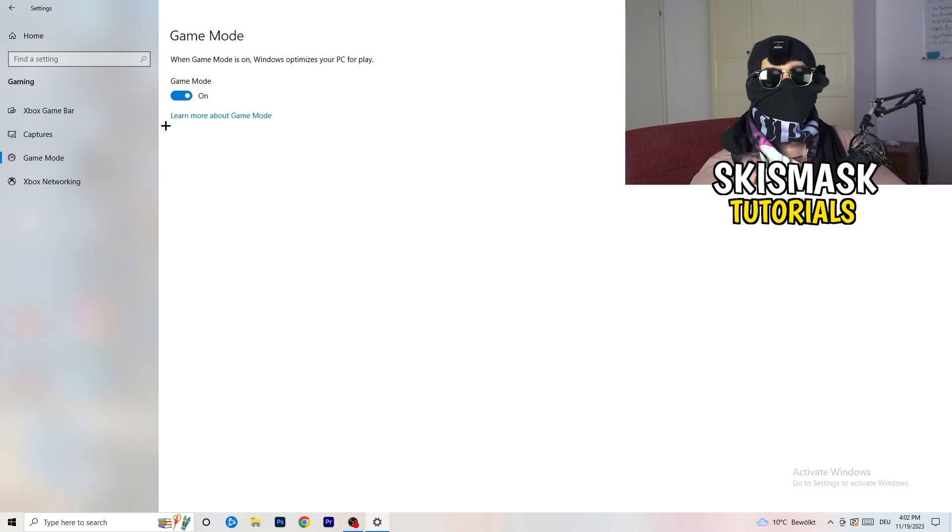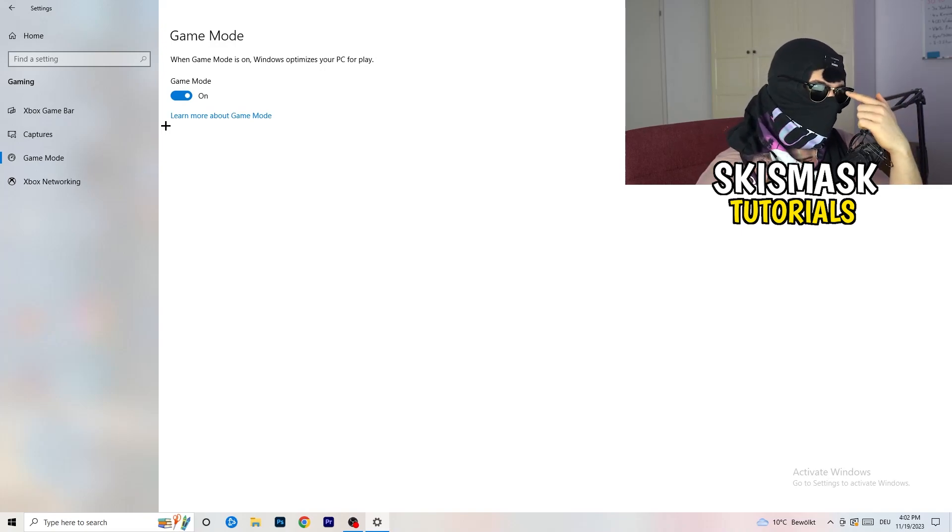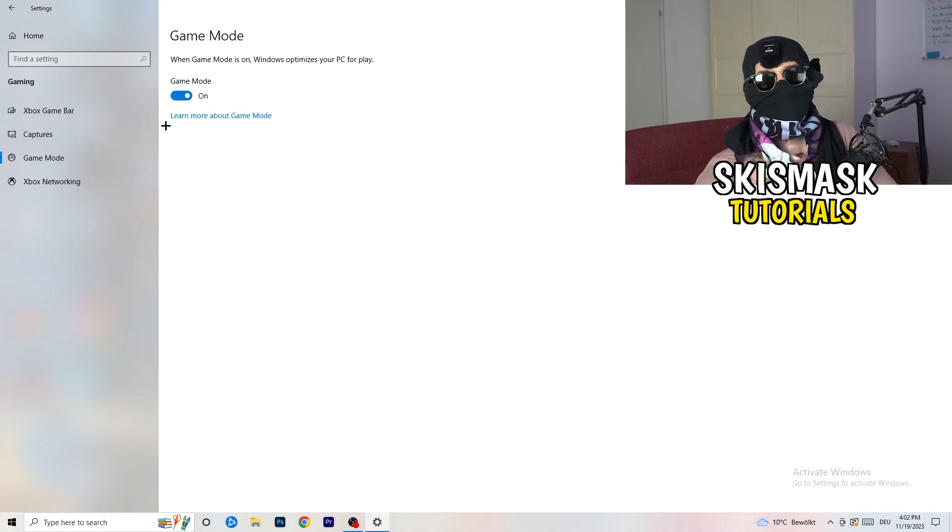Next, go to Game Mode on the left-hand side. This one you need to check for yourself — on my PC it works better with Game Mode on, but on some PCs it won't. Turn it on, test it, turn it off, test it, and stick with whichever option performs better for you.